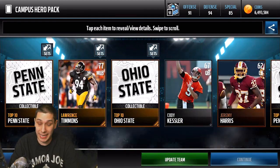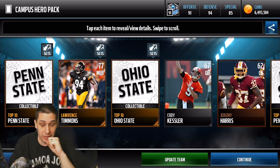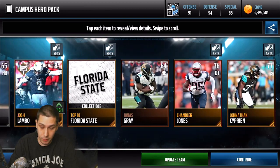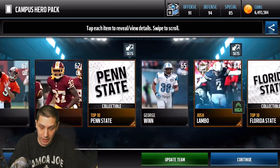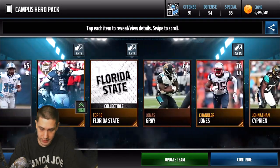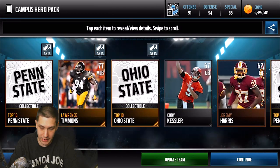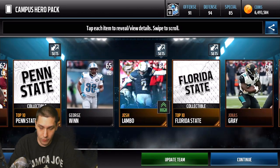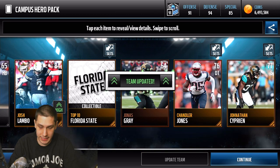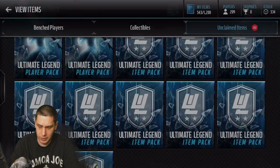And we get another update team animation, guys. This could be it — this could be the Romo. This could be the freaking Tony Romo. Is it the Tony Romo? No, it's not. I don't even know what my upgrade is. Is it my kicker? I have no words for this. Like, what did I even pull that updated my team? Is an 84 overall really better than... alright, whatever. I guess I don't even know who my kicker is, to be honest with you. That's a really weird pull.